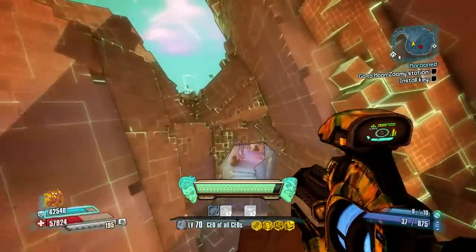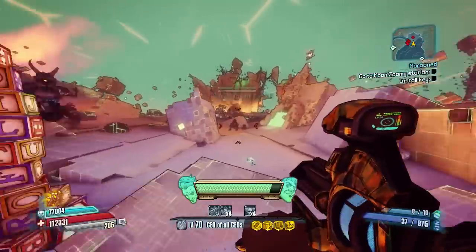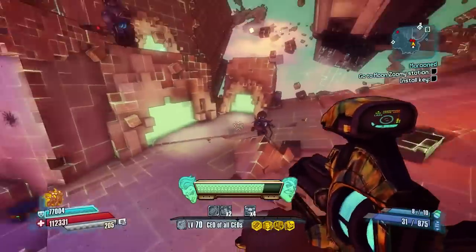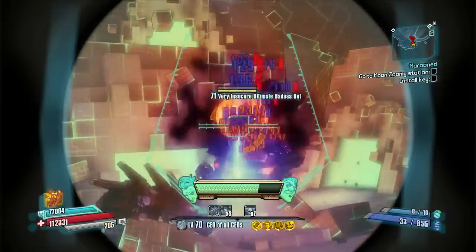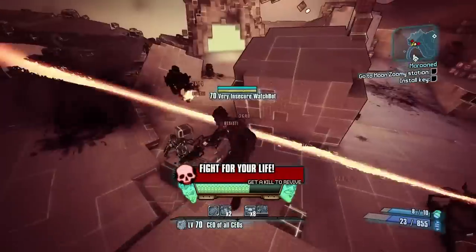I'm going to speed up the gameplay so you can kind of see how the Thunderfire and MegaNade work together. I'm going to be using these on armored targets. Now, despite the fact that they're armored, this thing actually does quite a bit of damage. They're resisting half the damage that this gun is doing, but it's still extremely effective.